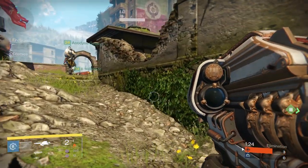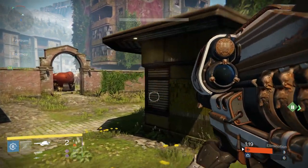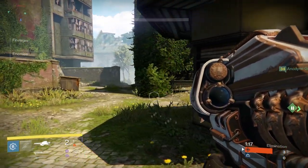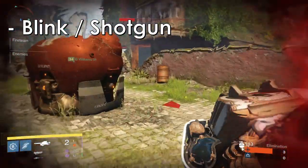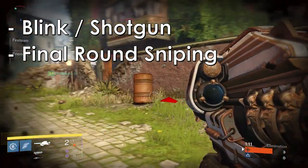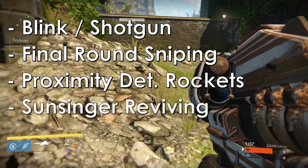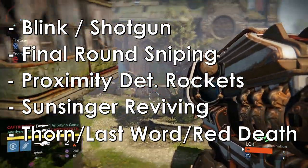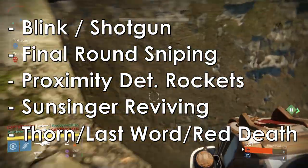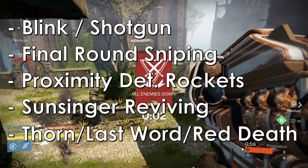And the last part of being prepared: always expect that your enemy will use effective strategies against you, because they will. Blink shotgun, final round sniping, proximity rocket launchers like Truth and Gjallarhorn, Sunsinger reviving, and using the Holy Trinity — you need to expect going in that your enemy will be doing any of these things so that you don't get caught off guard when they do.